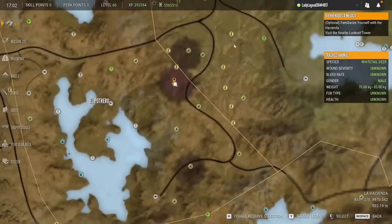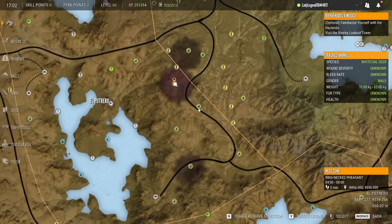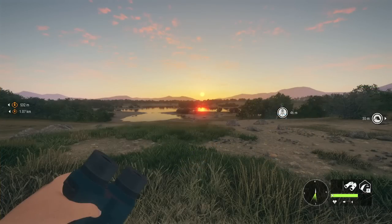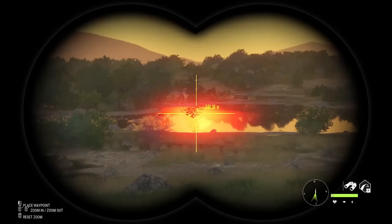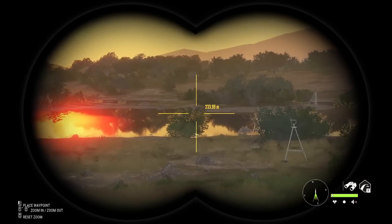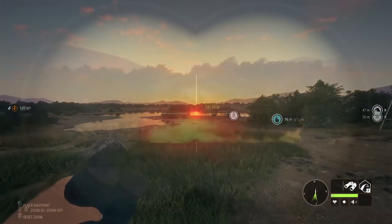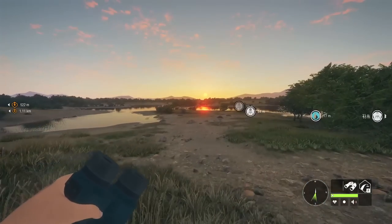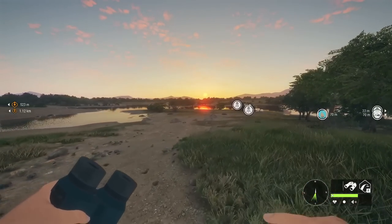Right out in this area we have pheasants, turkeys, rabbits, pronghorn, and whitetail — lots of hunting right in the middle of the map. I just have to show you this crazy sunset. I've never seen the sun look like that on a lake before. That is beautiful — even more beautiful if there were some bobcats out here. The detail they put into this game is absolutely crazy.